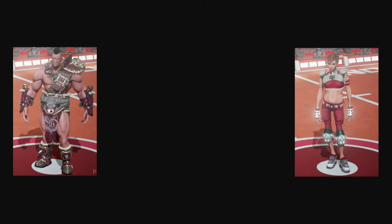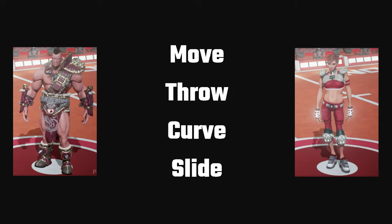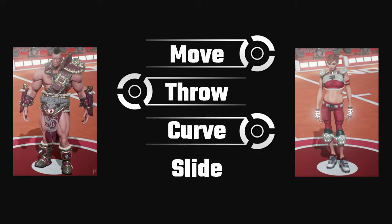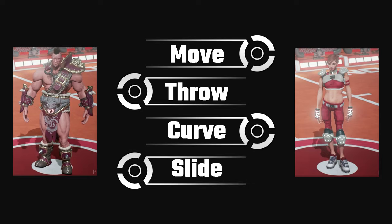Next, we have characters. There are currently only two, with more coming soon, like Haruka, the fast ninja. With the two that we have — McKenna and Stanton — there are a few differences. McKenna has a faster running speed and can do curves easier and controls the disc better, while Stanton throws the disc faster and slides faster and further than McKenna.